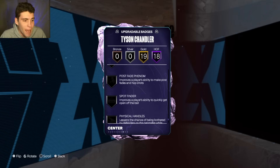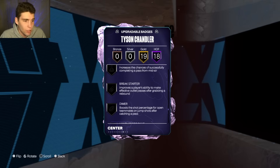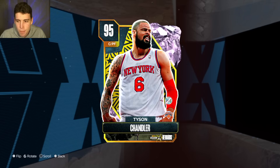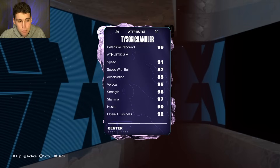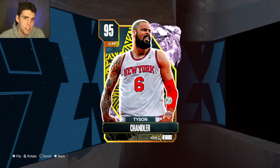Now he can get basically any badge in the game. The main ones I'm focusing on are shooting — so catch and shoot is the main one — then maybe slippery off ball, maybe limitless range, maybe a corner specialist type badge. Any of those badges to help Tyson Chandler out is where I'd look. And even when you're looking at a shoe, look at speed, acceleration, three ball — stuff like that for Tyson Chandler.